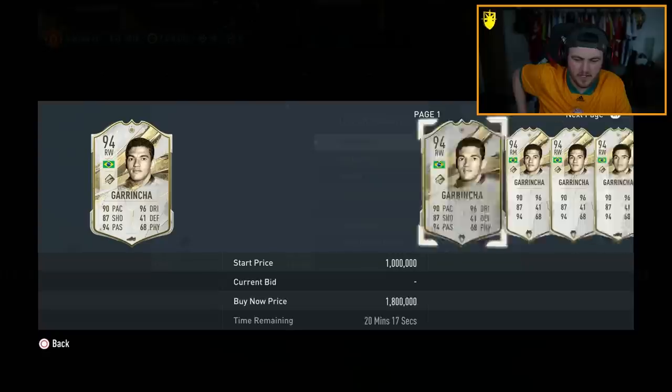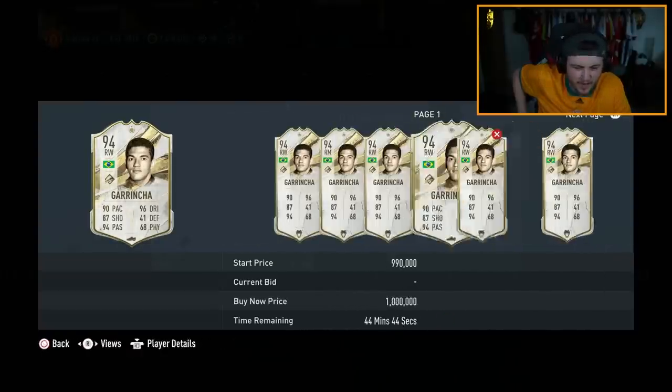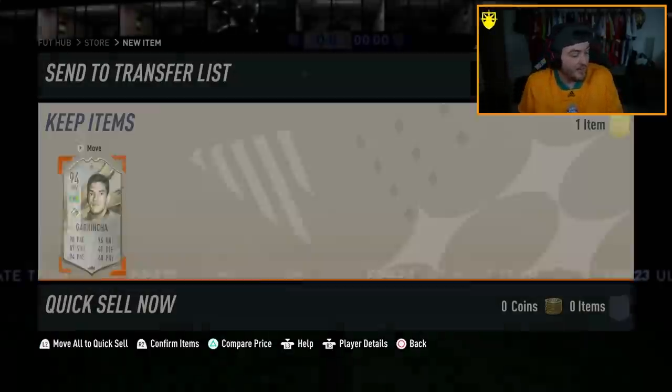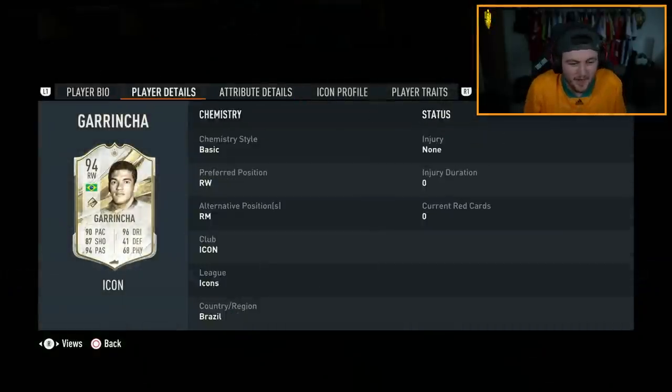We'll take that. He's surely over a mil still, right? Just about a million coins — maybe like 980 or 970. Well, that one got bought with 970. It's about a million coins, I'll take that. If it was Zizou I'd be bouncing around the room, but this card is still phenomenal and he will do an absolute job.